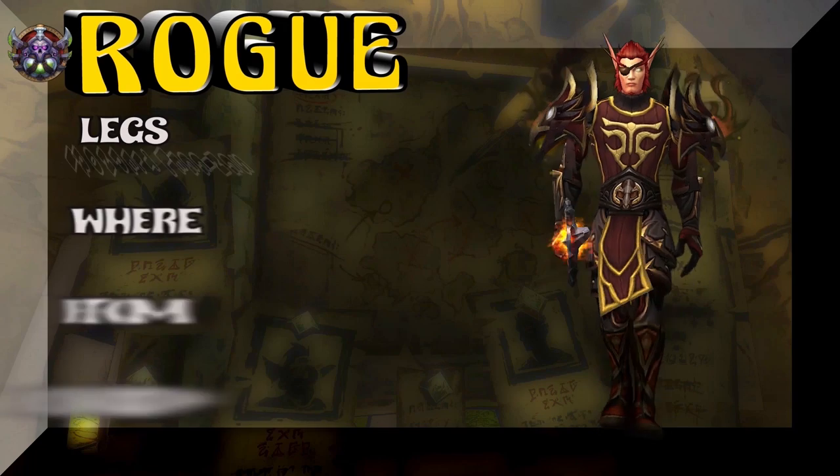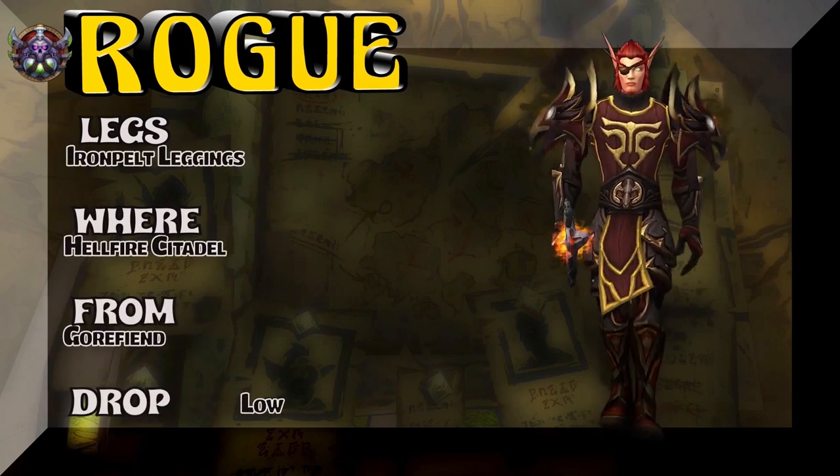Moving on, the legs — Iron Pelt Leggings, Hellfire Citadel. Gorefiend is the boss. Kind of a low drop rate to pick up the legs, which is part of the same tier set as the chest piece.